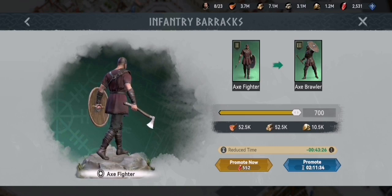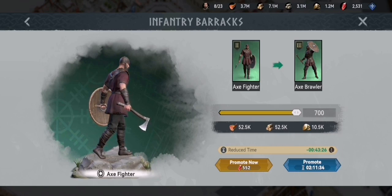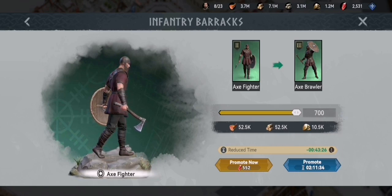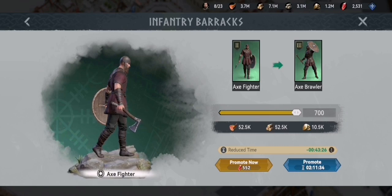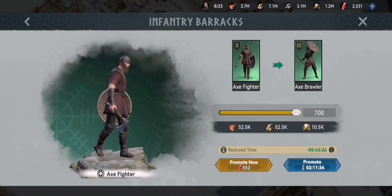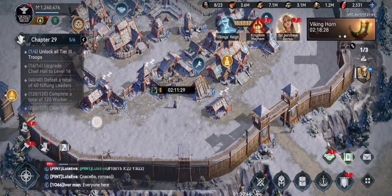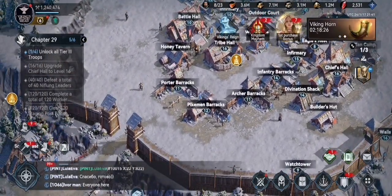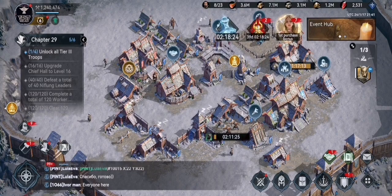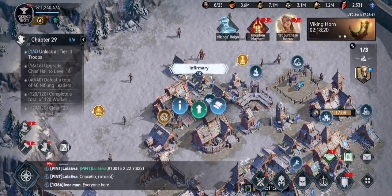Look at the costs, look at the time. It's a lot quicker and a lot cheaper to promote 700 troops than it is to train 700 T3 troops — it only takes two hours.